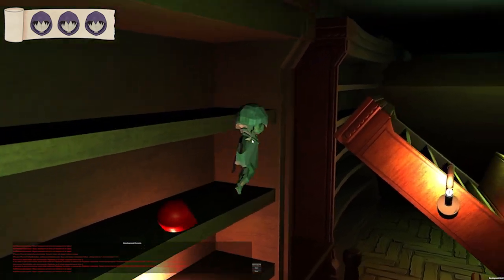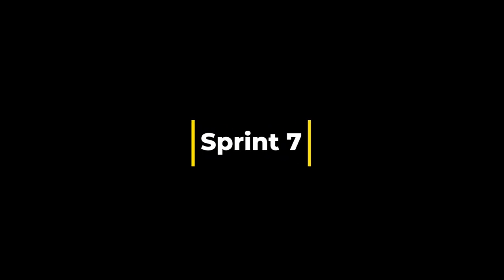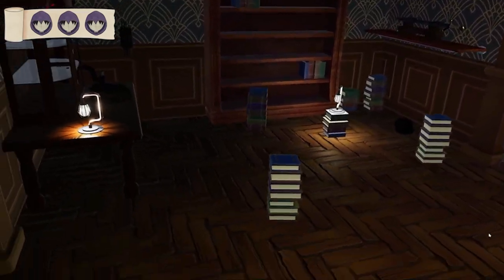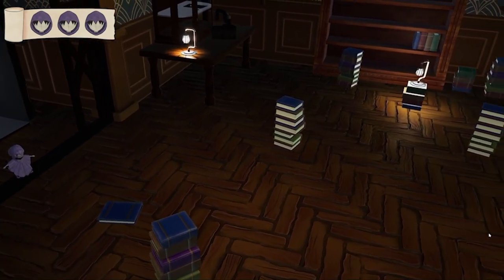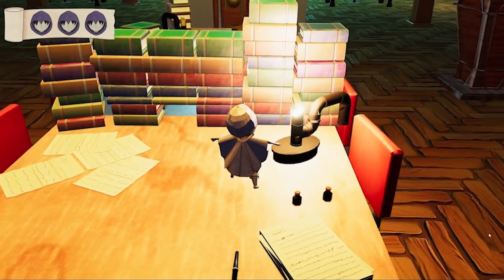Once we started separating the teams and having one person from each department focus on a section or mechanic, the team had hit their stride by vertical slice. But this is where we really started to take off and capitalize on what we learned about each team member's strengths and skills. We had a lot of additions: the East Wing, the West Wing, new lantern abilities, AI being implemented. There were a lot of systems, a lot of art, and a lot of changes to the gameplay, and yet it all came together very smoothly in a pretty short amount of time.